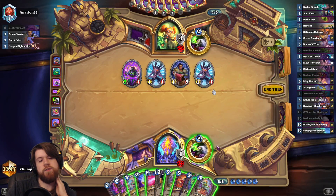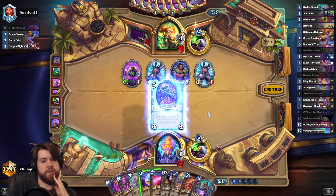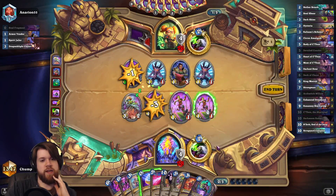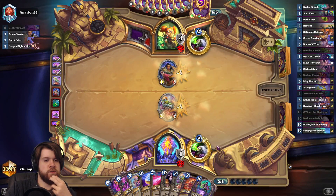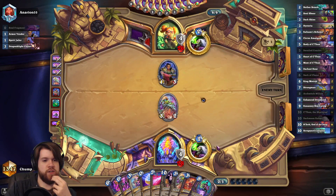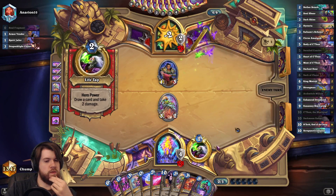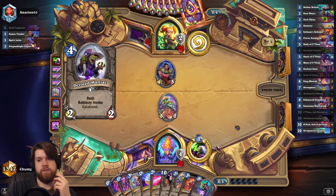Maybe this is just an Eye of C'Thun turn? Actually, the Derailed Coaster lines up pretty nicely here. It's not like I need it for the Darkest Hour, it's just kind of nice if it works out. This is just a good turn five play — not worrying about the Darkest Hour. And then the turn eight Darkest Hour is good enough, I think.